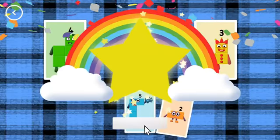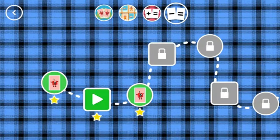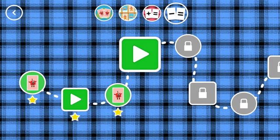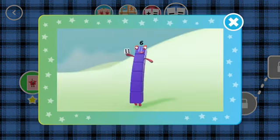2, 3, minus 1, equals 2. Correct! You did it! You've earned a star! You've unlocked a new number!